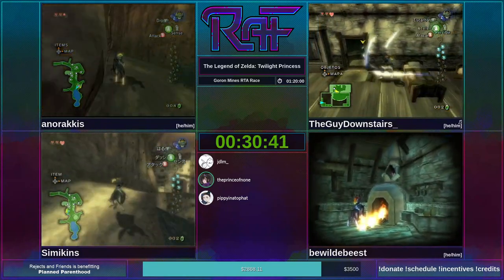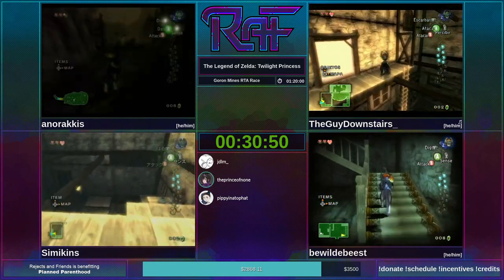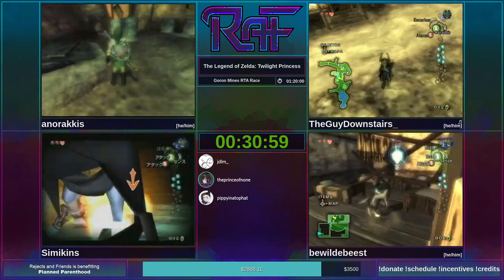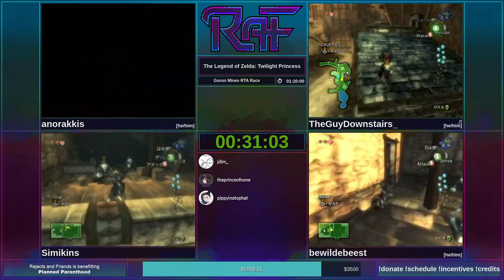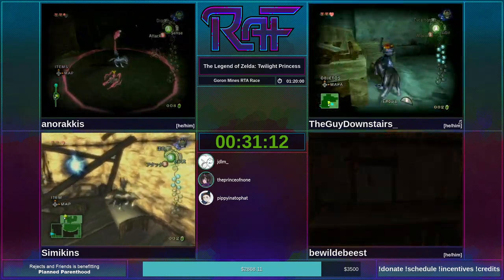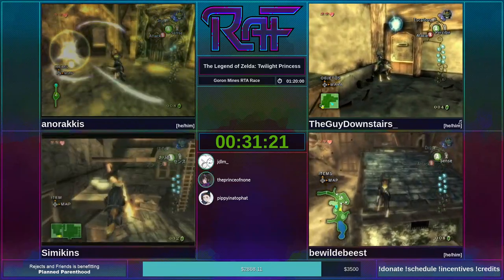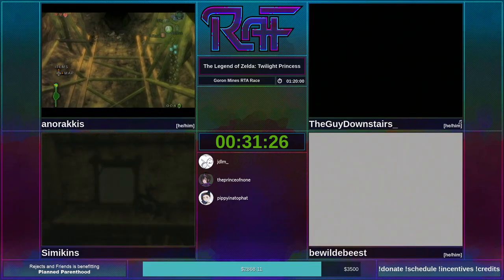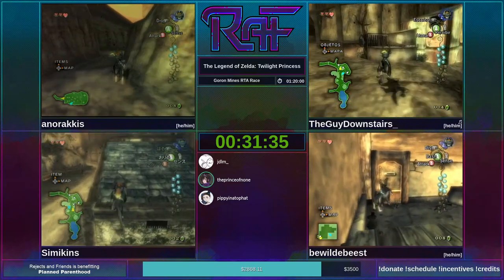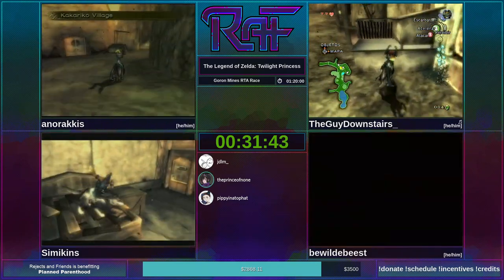The Eldin section is pretty satisfying to go through fast. In Any% you'd want the yellow rupee to repair the cannon, but GM RTA doesn't have a rupee route in any capacity. Looks like TDD is approaching Bomb House Skip — he's got to get the bug here in Barman's Bombs. You saw Simi just then pushing that bug a little bit, nudging it very subtly — that's a tiny optimization to move the bug closer to where you want to be later so you can attack it and save a couple frames of movement.